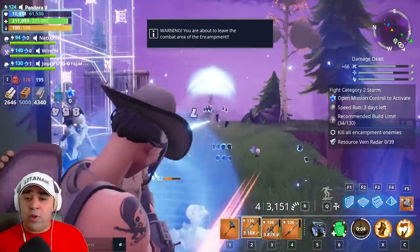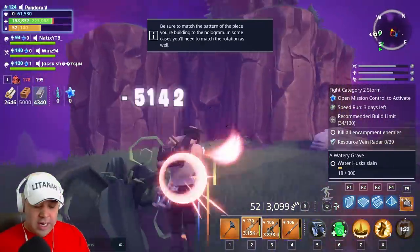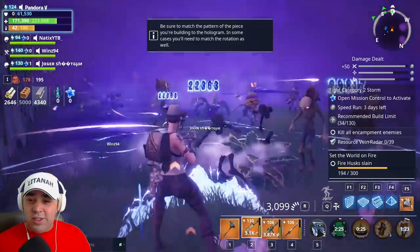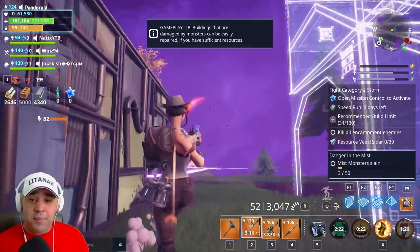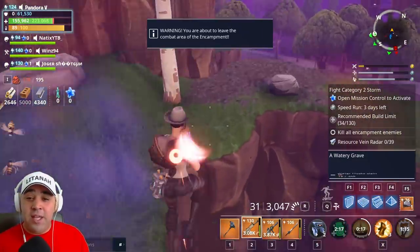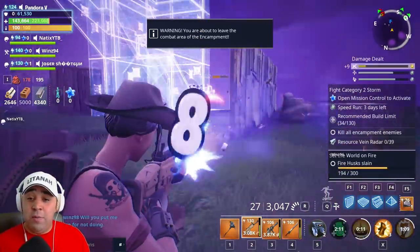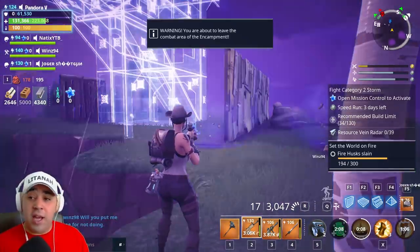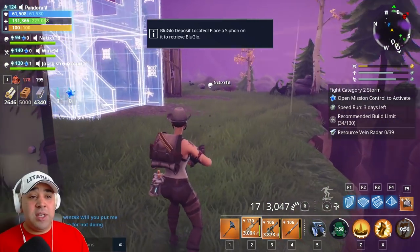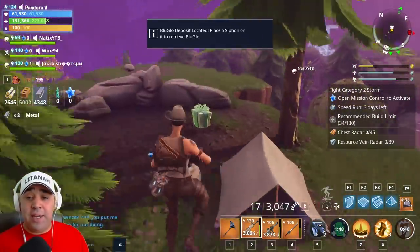I haven't even put War Cry yet, so just get ready, I'm gonna bring it. That'll be War Cry, that'll be the heals. Down you go. Look at them all, let's get around the wall. That is what I bring to the table with my god-rolled Siege Breaker. Are they all dead? Look at that base - we done that as a builder, what's his name? Wins 94 - you are an MVP, Wins 94. That's how you take out an encampment.